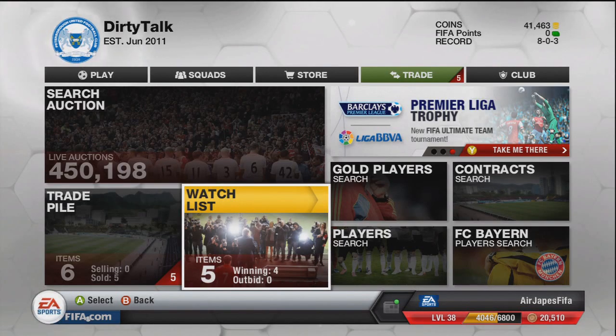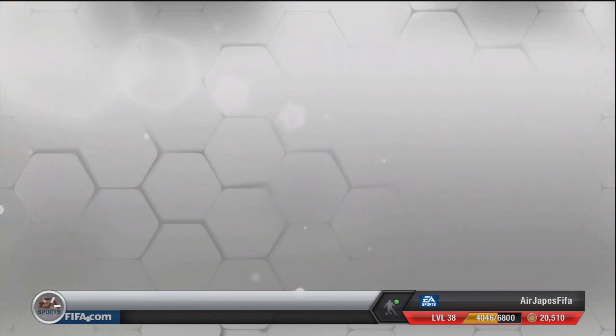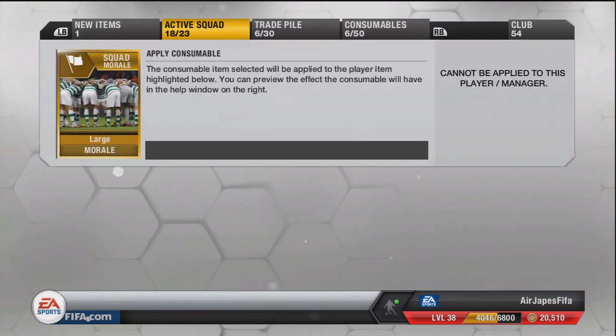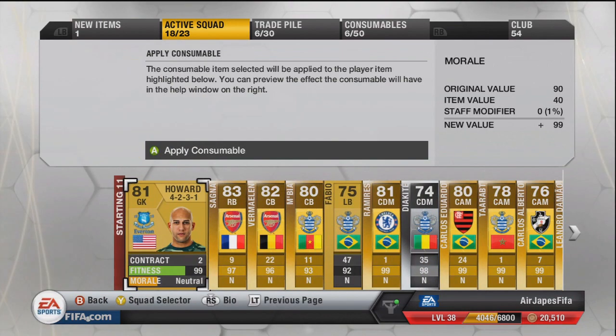What is going on everybody? My name is Japes and welcome to another episode of Let's Prepare for FIFA 14. Today we've got 5-star skillers that will be joining the squad. Following the progression, we had the 3-star skills, we had the 4-star skills, and now we've got the 5.